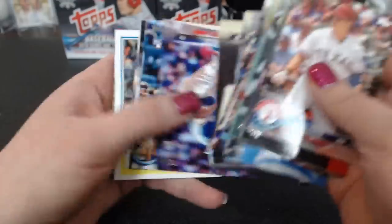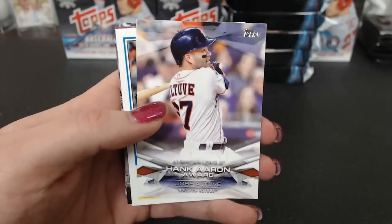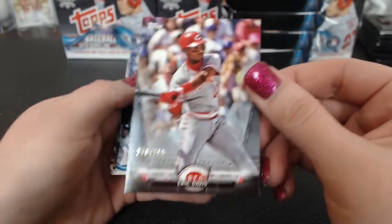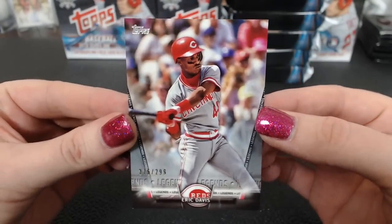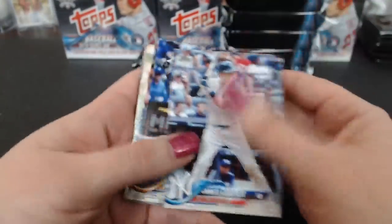I'm going to start skipping most of those now. Legends Brooks Robinson. Salute. Hank Aaron Award. '83 Sanchez. And a Legends numbered to 299 for the Reds — Eric Davis. Ken W. I like the numbering on the front.